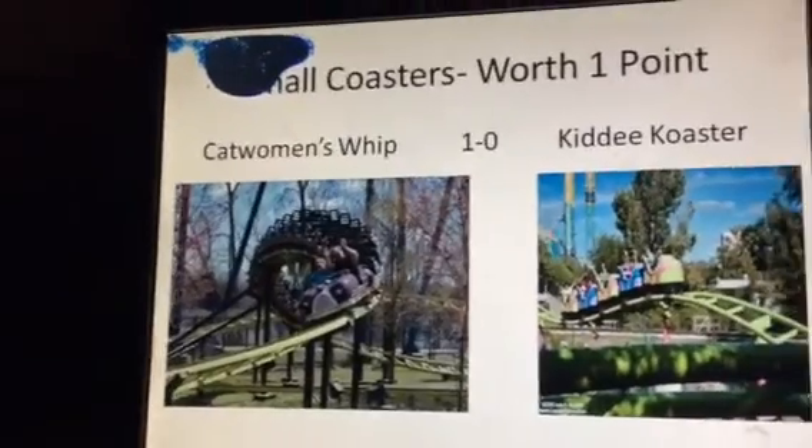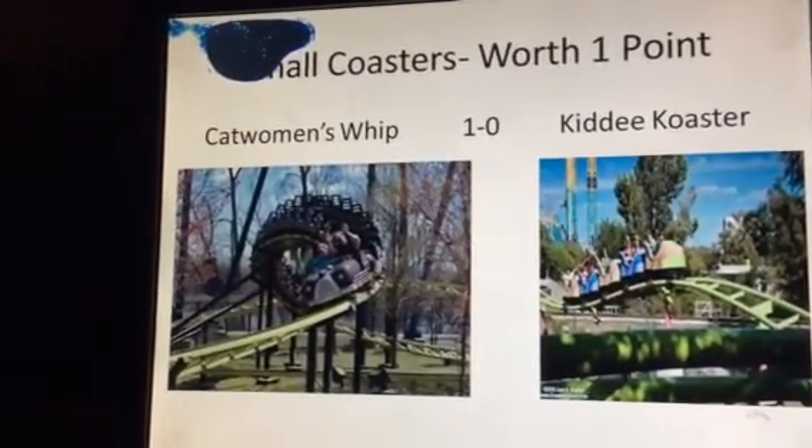Our first category is Small Coasters: Catwoman's Whip versus Kitty Coaster. Catwoman's Whip will beat Kitty Coaster in this one. Kitty Coaster is just a lazy coaster, similar to Kitty Coaster at Lake Compounce. So you've got to give this one to Catwoman's Whip.